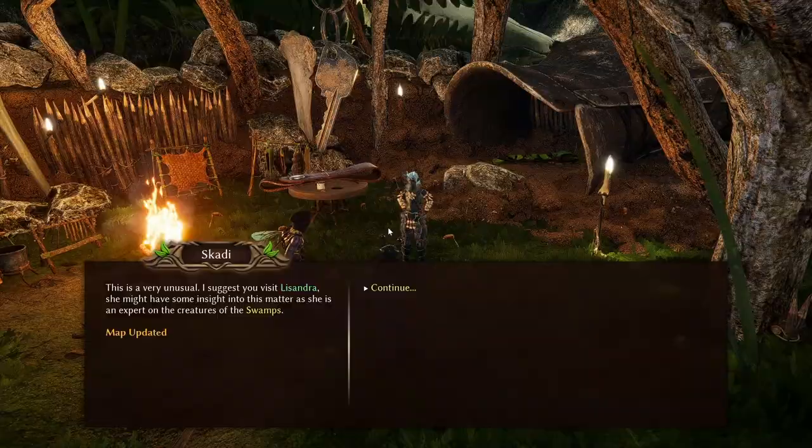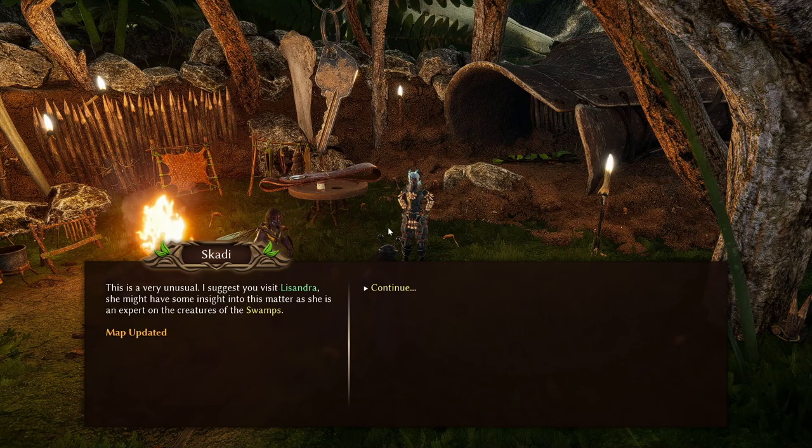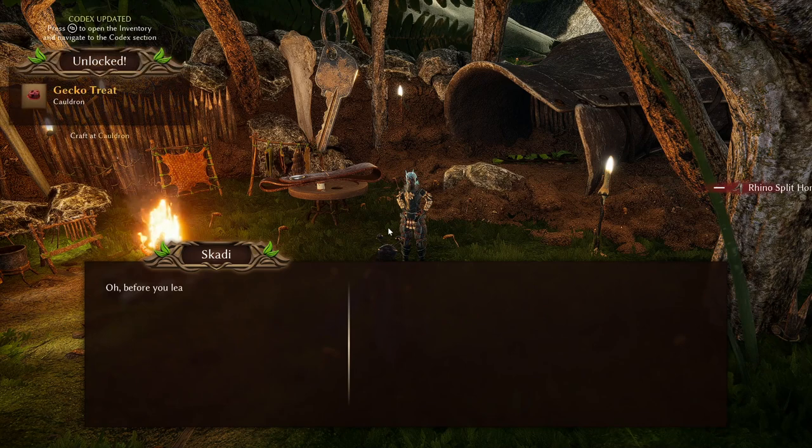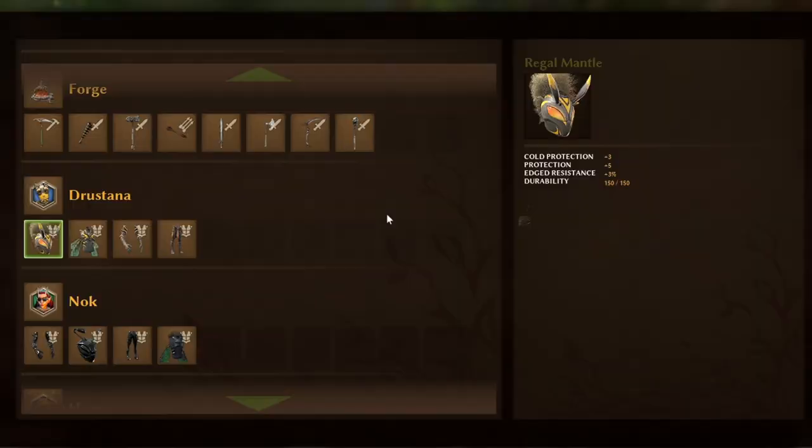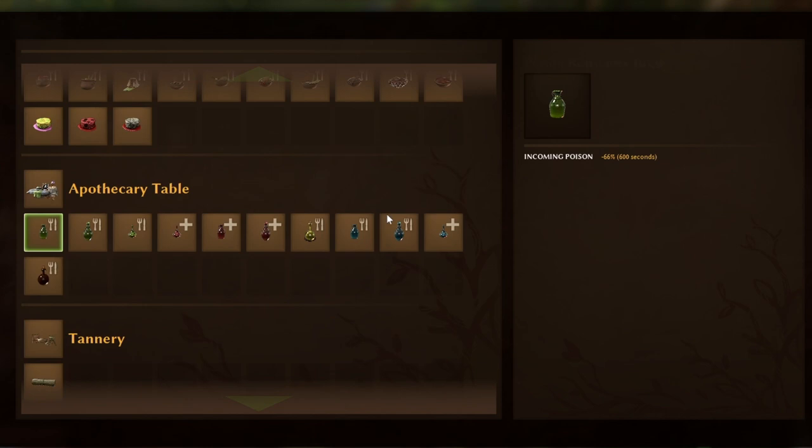Supposedly this creature is meant to be living in the swamps. I wouldn't be surprised if they change around some of the creatures and where you find them, but of course I'll do update videos if they do. To craft the gecko treat you're going to have to do it at your cauldron, and you will need the following materials: two ant heads, two bee heads, one petal, and two seed oil.